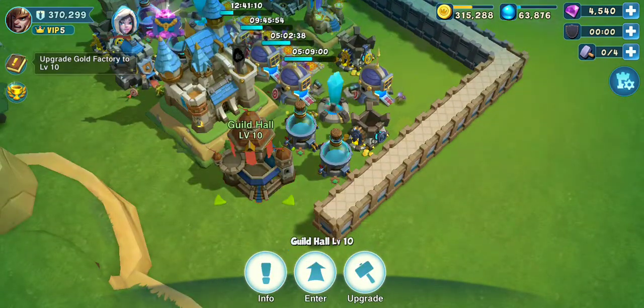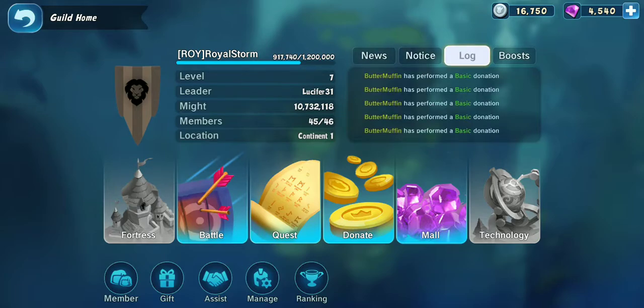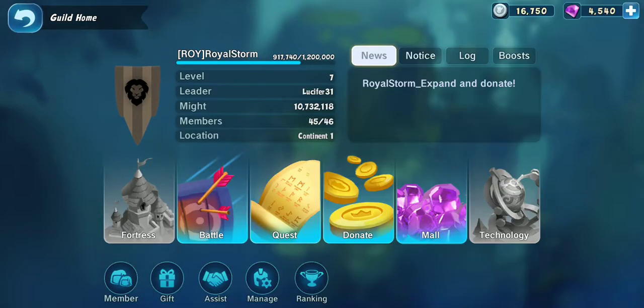This is our guild. Let me go to the guild hall — it's only level 10. I joined Royal Storm; our leader is Lucifer, pretty cool guy. This is where you donate. I try to donate as much as I can with basic donations, usually about 100 to 160 gems. We're just trying to level up our guild. I wish more people donated, but whatever.